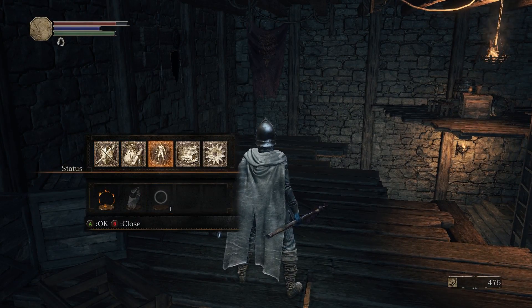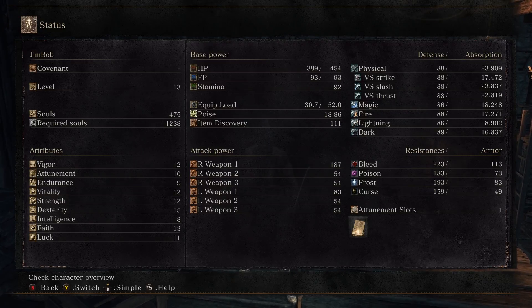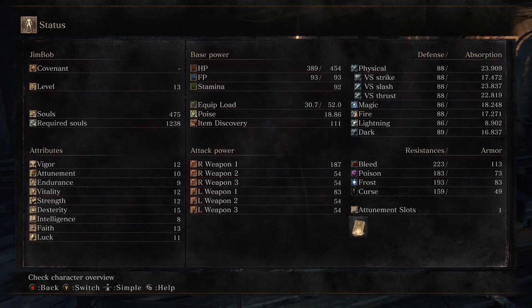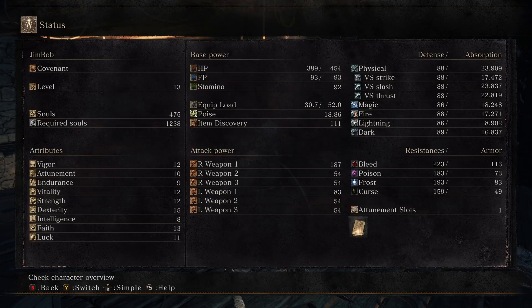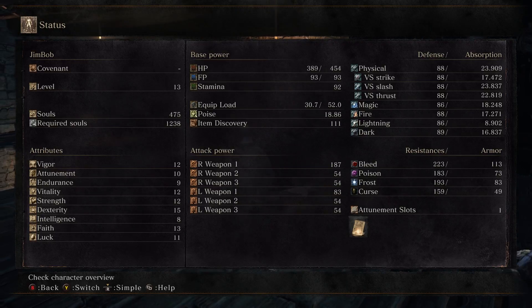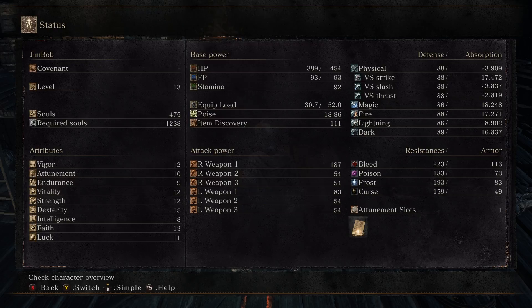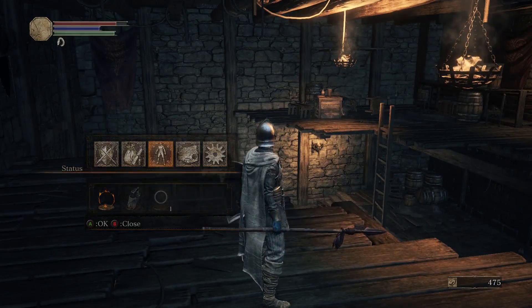I'm gonna go over something I should have covered in the last video — weapon scaling. If you dump a lot of points into strength when the weapon has A scaling, it's good, but it's not great to go over 40 to 50 points depending on the weapon. Once you reach 50 you should probably stop. Each stat has a hard cap at 99, but there are benefits to stopping at 40. For endurance specifically, stop at 30 because you don't get any more stamina past that.